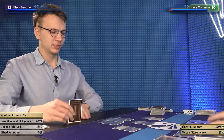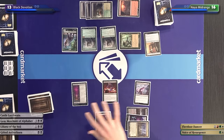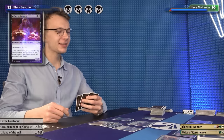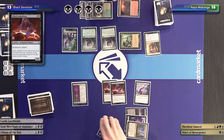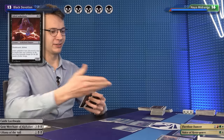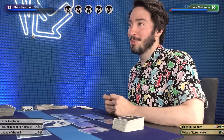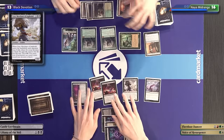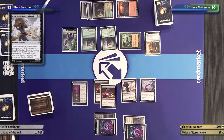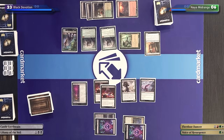I'll untap, draw, play Nykthos and generate six mana. I'll cast another Gifted Aetherborn — I have twins too. Down to four mana and I'll play the five-mana permanent everyone expects out of this deck. Any guesses? It is Gray Merchant of Asphodel! You get them with a double — which in total drains you for ten. That's a swing. I go to six, you go to 23.